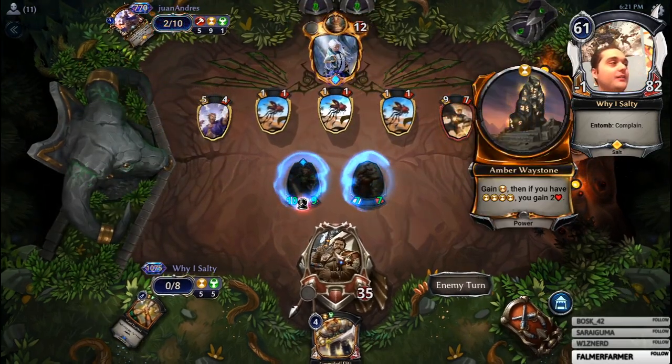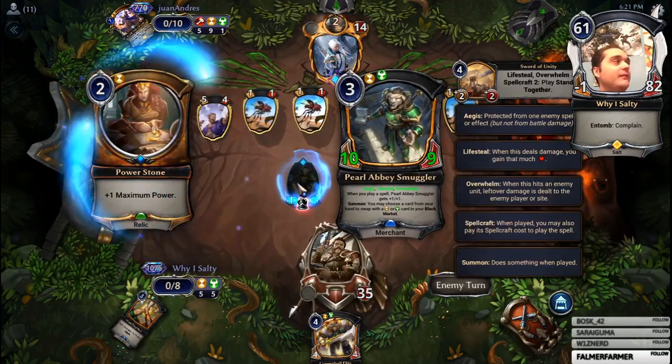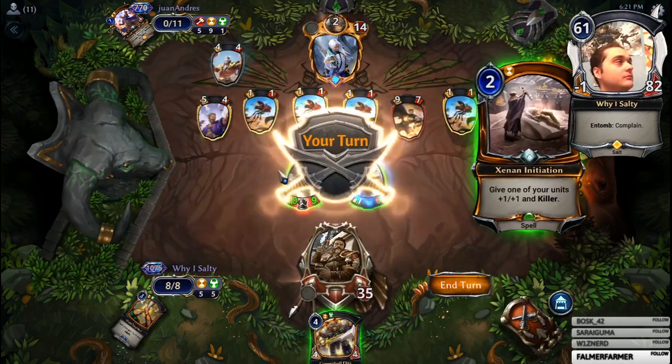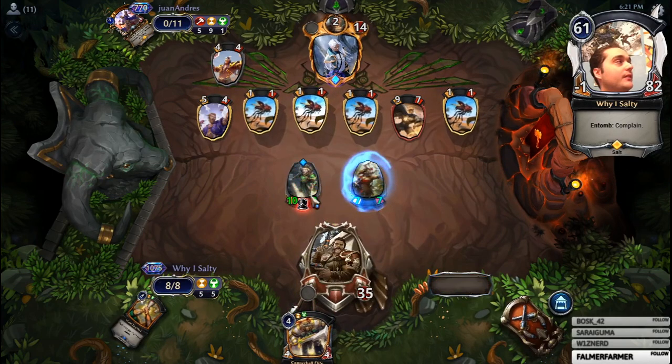I just say they should make more merchants that do the exact same thing - just make another smuggler but give it a different race type, just give it the same ability if you ask me. Okay, how do I want to do this? Yeah, I'll survive if I do that.